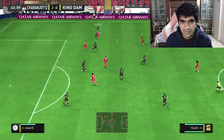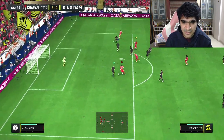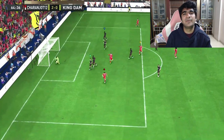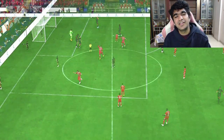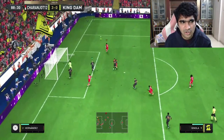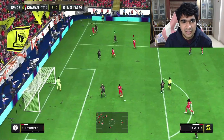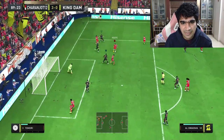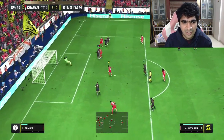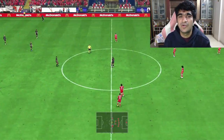Yaya has space in midfield, passes to Valverde, back to Yaya, CR7, Mbappe, extra pass to Ginola — baits the keeper and gets the goal. It's 6-2. It's almost the 80th minute; Alvaro comes off the bench but can't get on the scoresheet. Ginola has space, does a stepover, finds Mbappe — Mbappe has a cutback on but goes by himself and gets the goal. And that's GGs for round number 3.